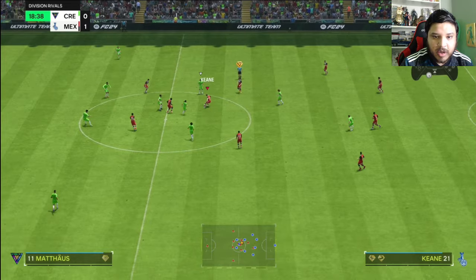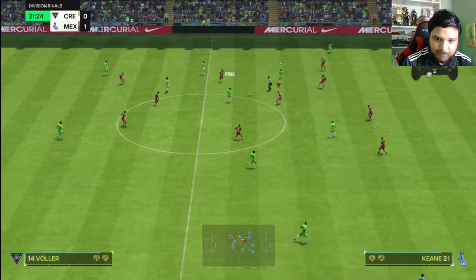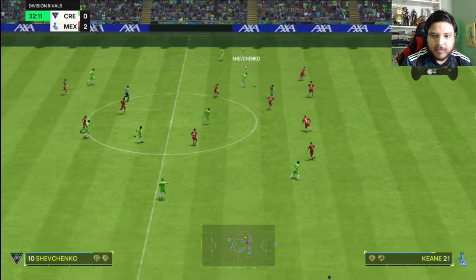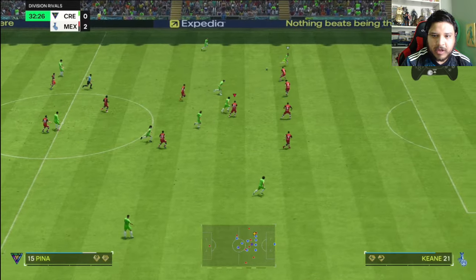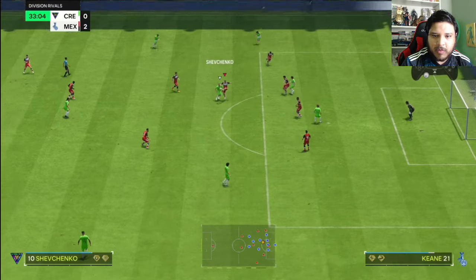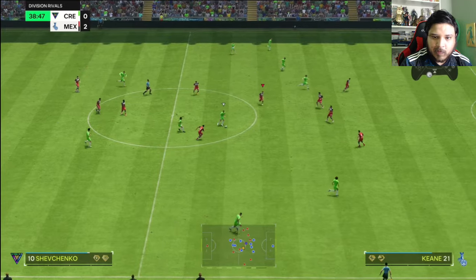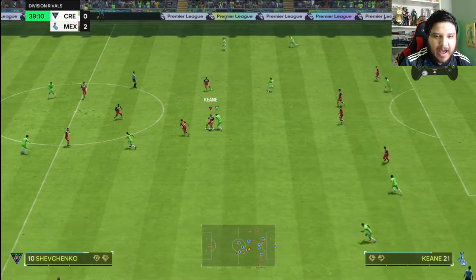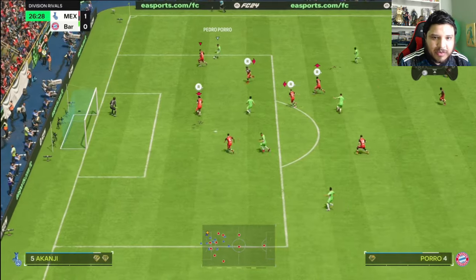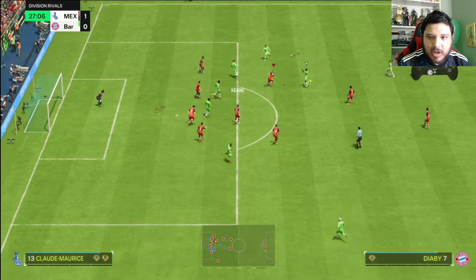Nice Keane, good — I was going to slide tackle there but I didn't want to risk the foul. Oh there we go, great pace from Keane — we're good. Keep working in the middle. Got him! Nothing! Let's go Keane — this boy's just a rat in the best way.